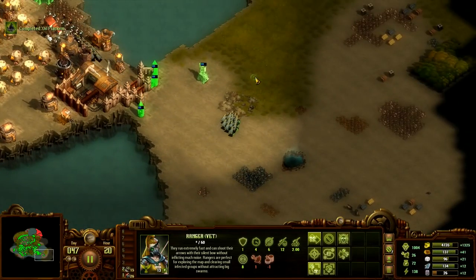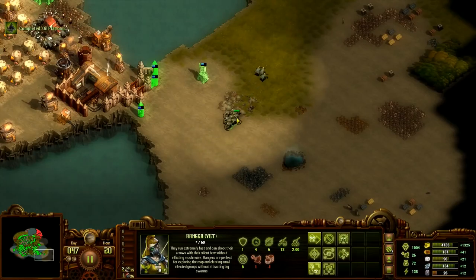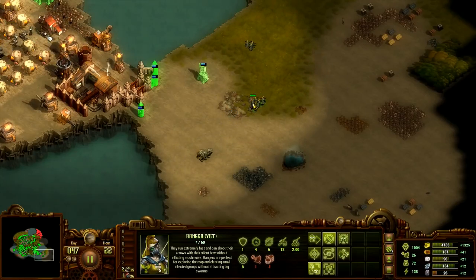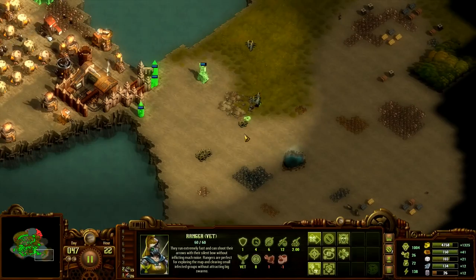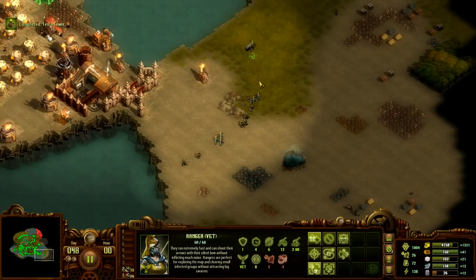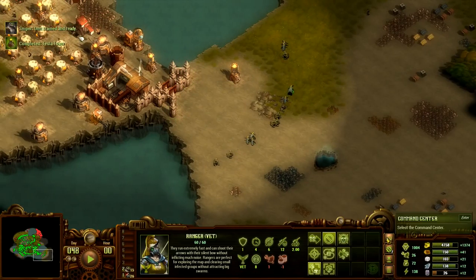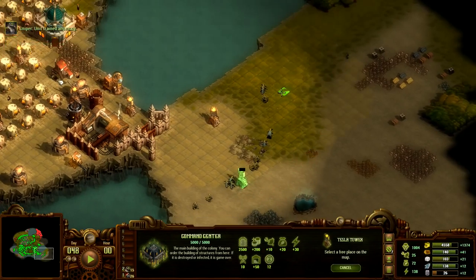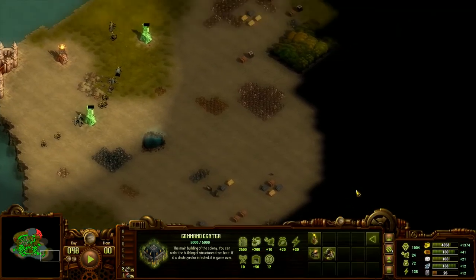The oil platform is done. Let's split these guys into a few smaller groups — something like this. We will obviously build walls here. We need to guard the area. More Tesla towers, like this, and one more on this side to get a bigger area.